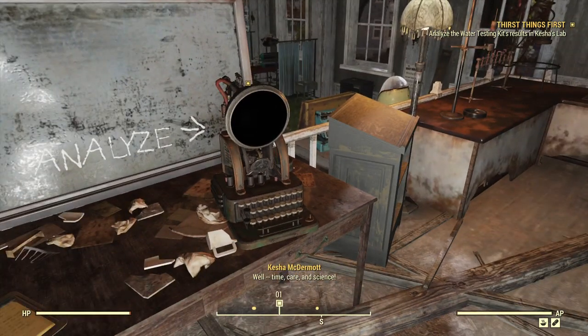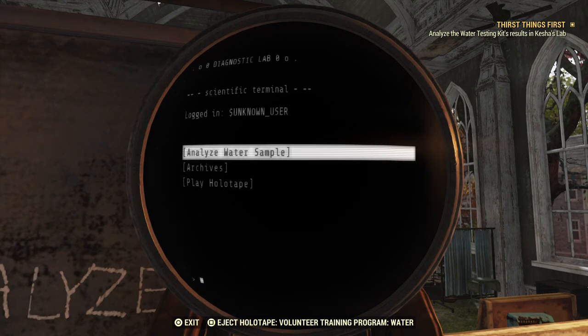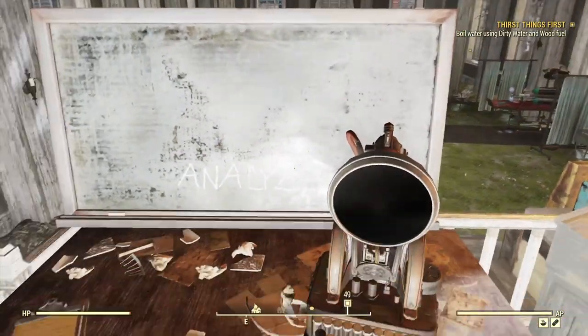And we found Kesha's corpse. Time, care, and science. So we know what became of Kesha — she was dead there by the river. Let's go ahead and follow the prompts: analyze the water. There we go. Now they want us to boil some water. Easy enough.